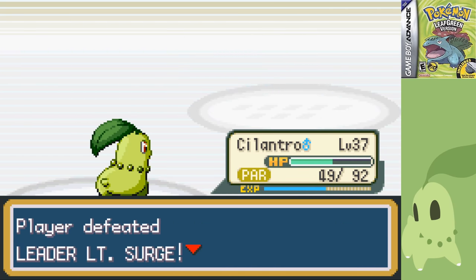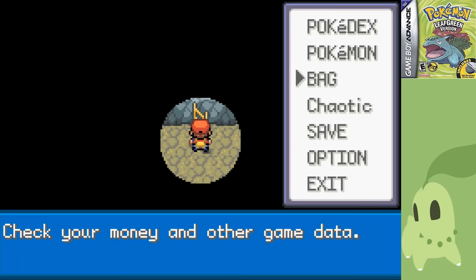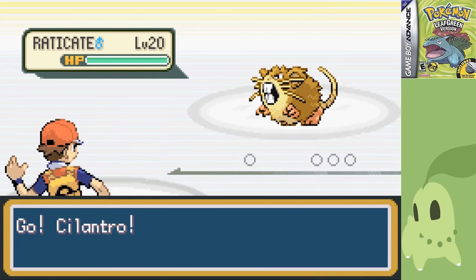Here's where Kanto opens up. After defeating everyone on Routes 9, 10, and Rock Tunnel, I was basically able to go wherever I wanted. This led me to take out the trainers on Route 8, as well as in the Rocket Hideout, leading to my first battle with Giovanni.